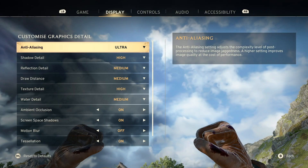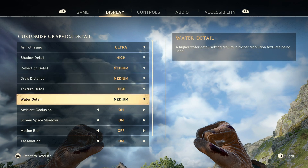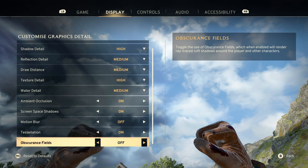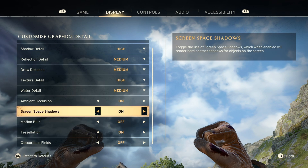After testing and comparing each and every graphics setting in the game, here are my optimized settings to get the best possible performance while maintaining good graphics quality. As always, you can change graphic settings according to your GPU, and you can also find all of these settings written down in the pinned comment.